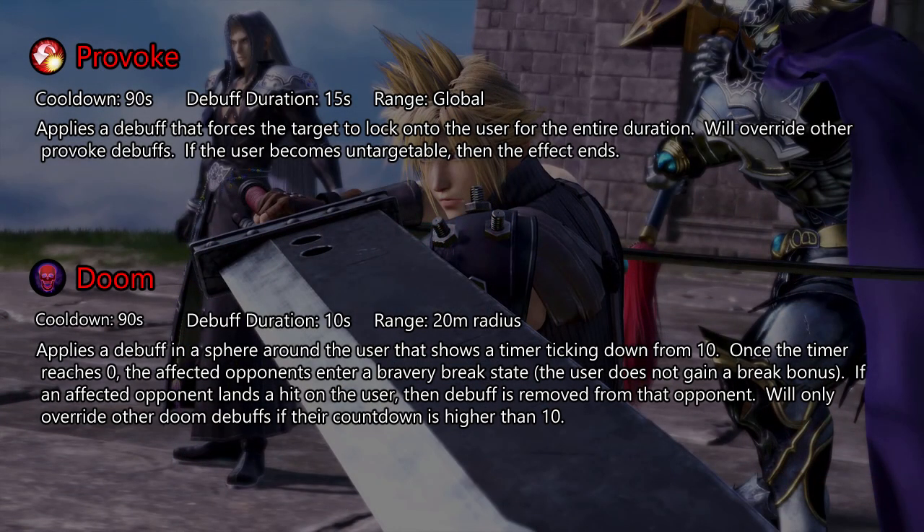Provoke is useful for two situations: to stop an opponent from going after your teammate, or to stop an opponent from defending themselves from your teammate. Doom is used to try to force your opponents to target you or to remove the bravery of someone with high bravery. The issue is that Mighty Strikes and Ren's Shield do that as well and better. Due to Shiva's popularity, the break state is over in an instant. Both Provoke and Doom have really long cooldowns and their effects are decent at best.